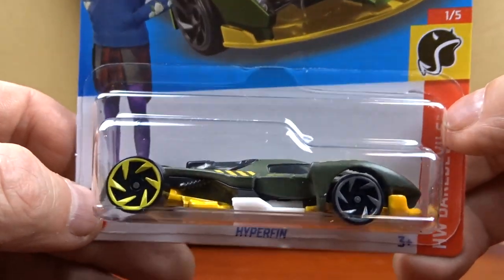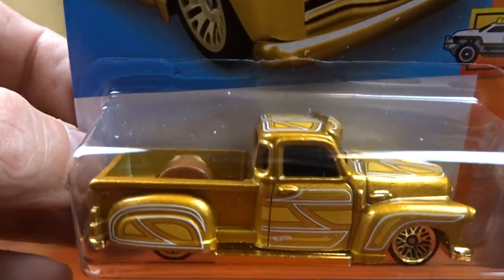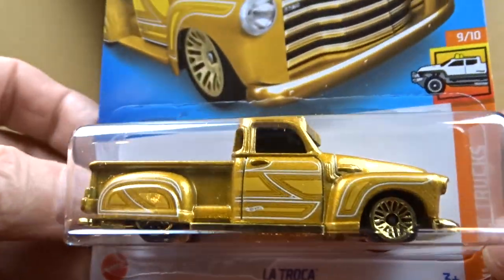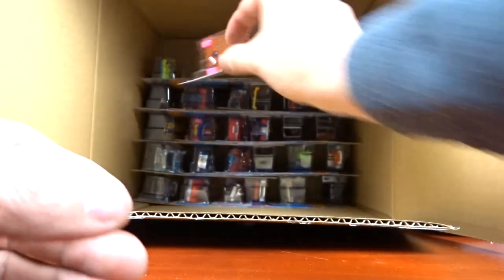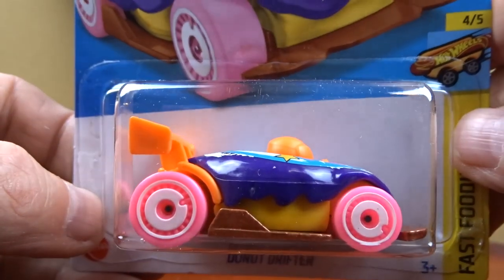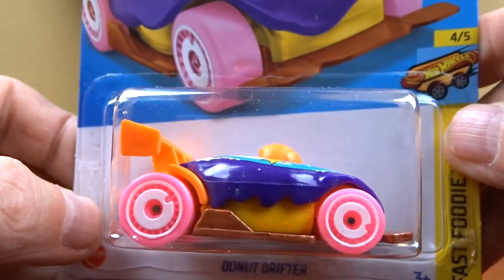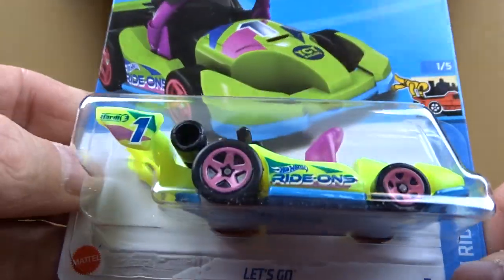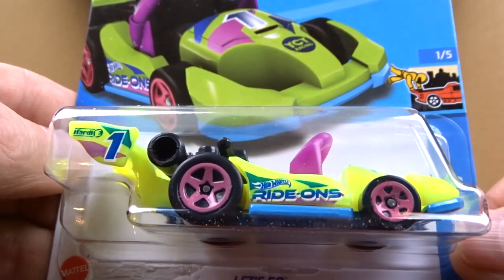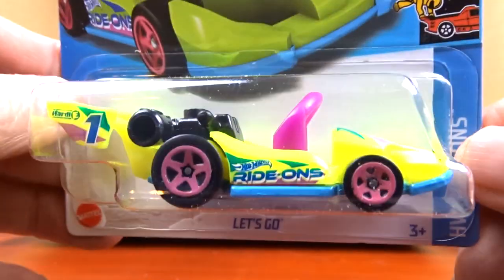We got the Hyperfin which we've already seen. And Electroca in gold — not bad, it's all gold, even the grille's gold. And Donut Drifter — it's pink with pink wheels, different. And then we got this one in green — I think the other one I have is red. It's like a little go-kart, it's all right, it's cute.